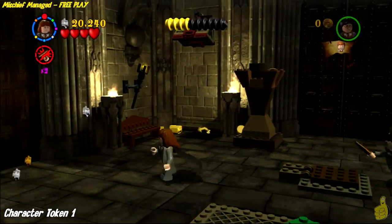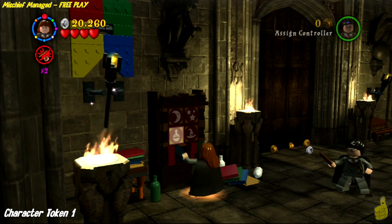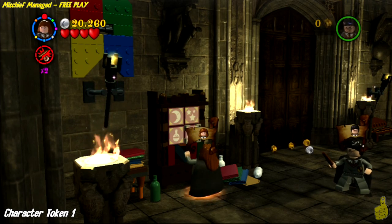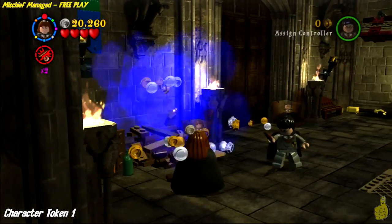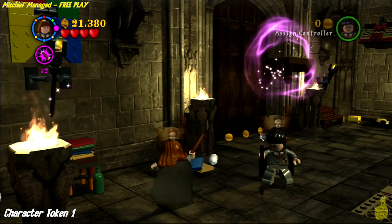We used Immobilize to take down that pixie there, which dropped a hammer — but we're going to come back to that in a minute. Over on the front left side of the room, there is a bookshelf. We're going to use Hermione to go ahead and solve the puzzle here. A little game of memory never hurt nobody — well, unless you've got no memory, then that might not be good.